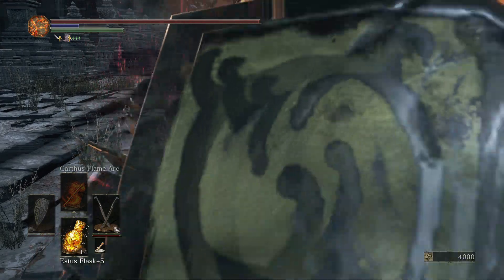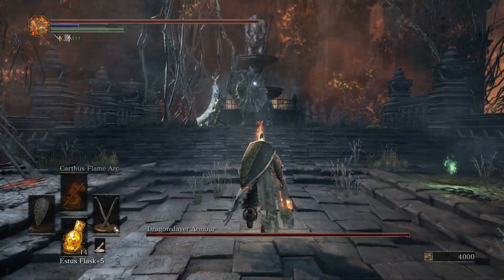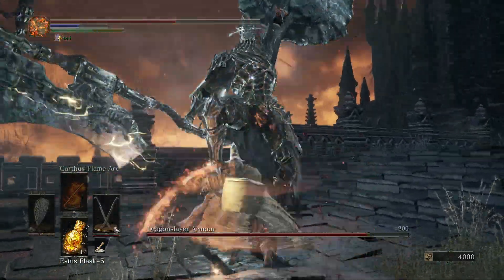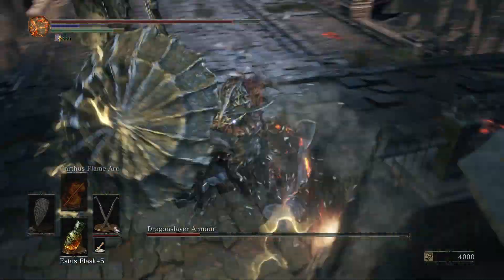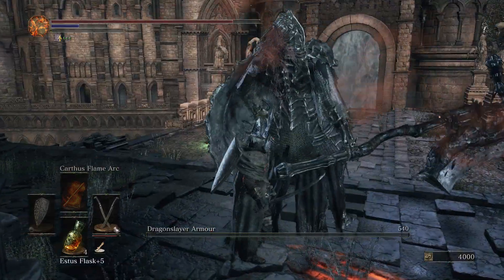The next boss up to die is the Dragonslayer Armor. Its arena is on a bridge, which is a really cool area for a fight to take place in. His attacks are pretty simple, but still hard to dodge. He usually uses his axe to attack, but he also uses his shield too. He will sometimes charge up his axe and attack — this move was the hardest for me to dodge. Other than that, it was a really nice boss that took much of my gamer skill to beat.